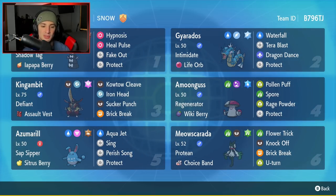Bottom left corner is Azumarill, which has Perish Song and is going to be really good at countering Dondozo teams. It has Sap Sipper, a Sitrus Berry, and is rocking Aqua Jet, Sing, Perish Song, and Protect for its four moves.